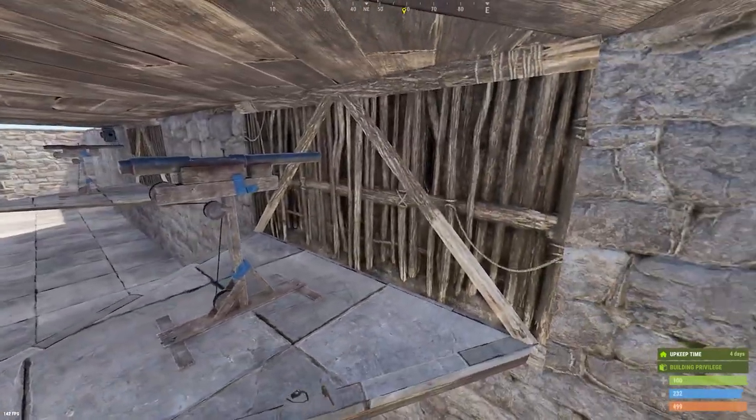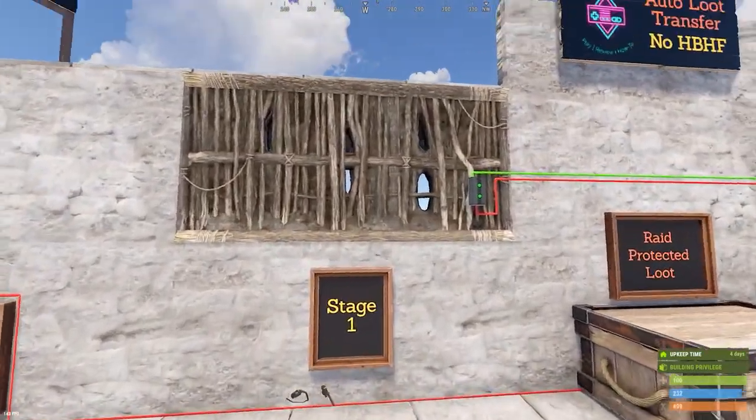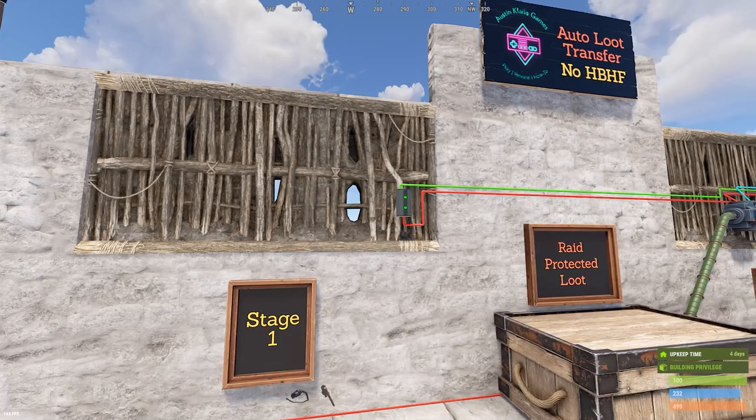Behind each of these twigs I've got shotgun traps. Shotgun traps can detect and fire through twig. The idea is that they encounter stage one very early on during their raid of the base. Since most players do a raid, this would be very close to the front of your base doors.